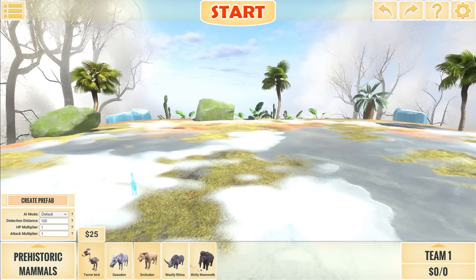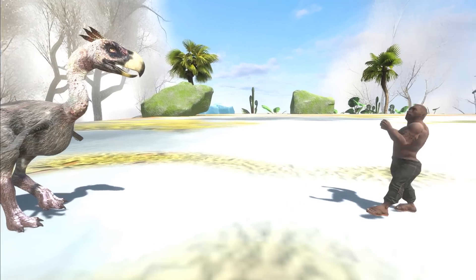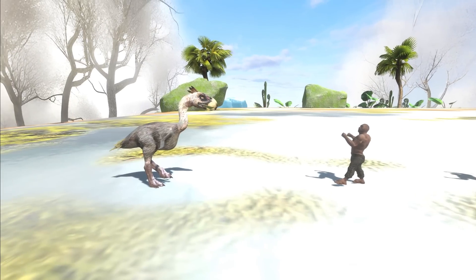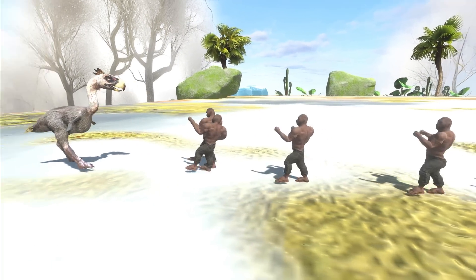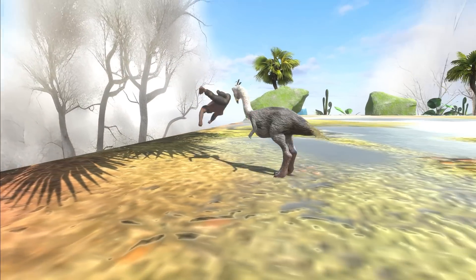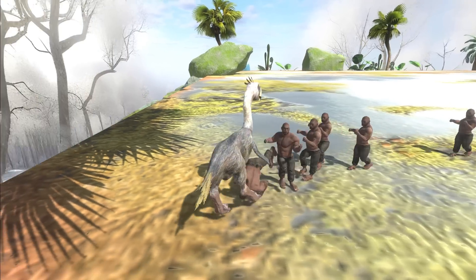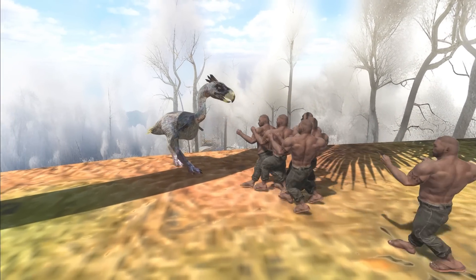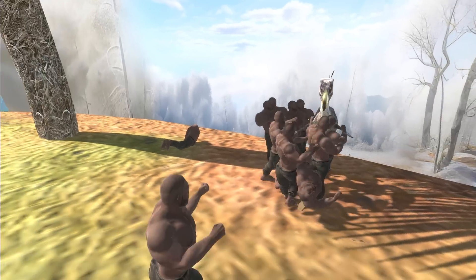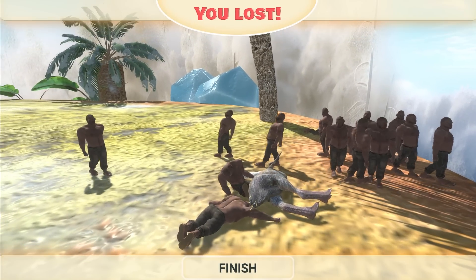This is a normal ordinary sized man, and this is the terror bird. Look at the size of that thing — it's gonna eat all these guys probably. It's using its beak, clawing at him, picked that guy up, running away with him, shaking him. I think he's dead. That thing definitely has a brand new movement system compared to the other things already in the game. Look, he's just destroying everything — they got him. That's one way to kill a prehistoric animal: just punch it to death.